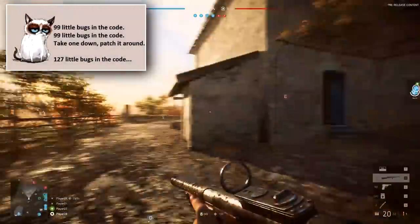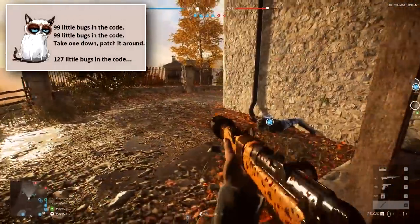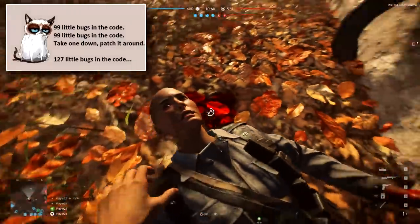99 little bugs in the code. 99 little bugs in the code. Take one down, patch it all around. 127 little bugs in the code.